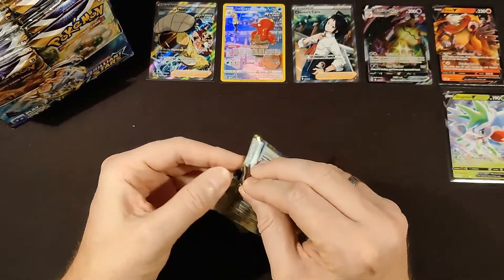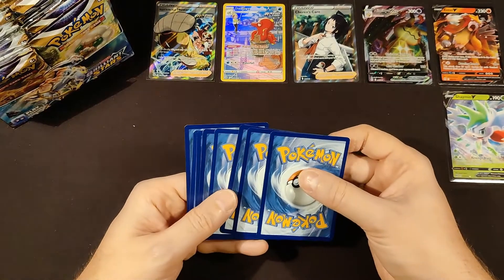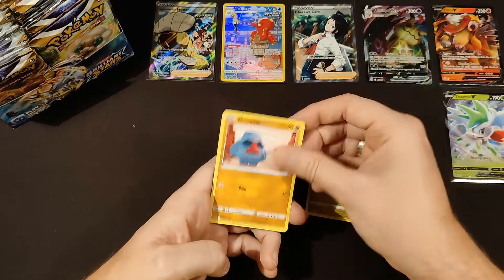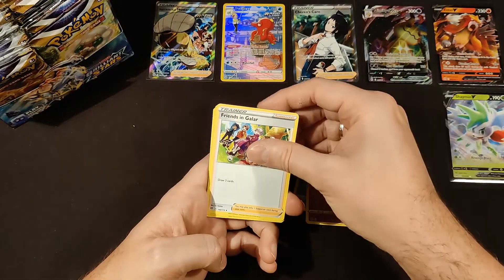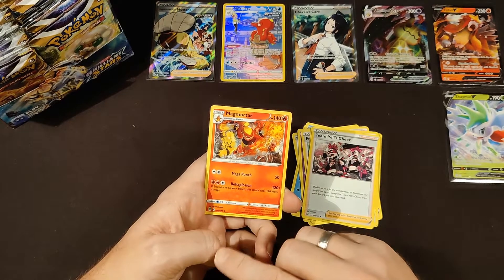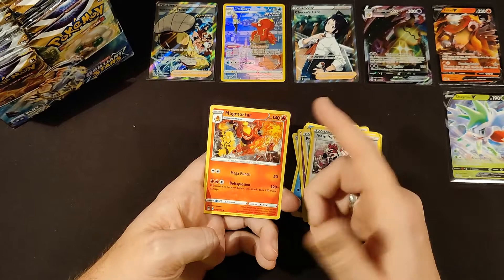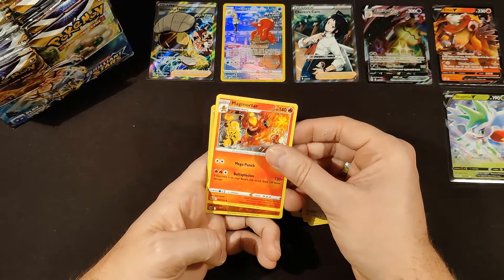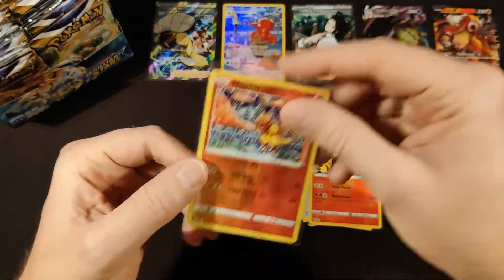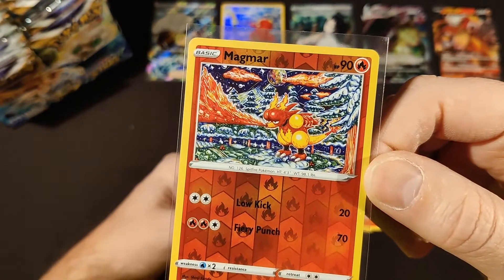Pack number 13 of the booster box — that's pack number 7 from the left-hand side. We start out with a white coat card, so we have a whole new trick for white coat cards because of the subset. Our non-holo rare is Magmortar with Electivire in the background — we actually got the Electivire with Magmortar in the background in a previous video, so that's pretty cool. And our reverse holo — yes! — the reverse holo of Magmar. A gorgeous design card, still my favorite card from this set.